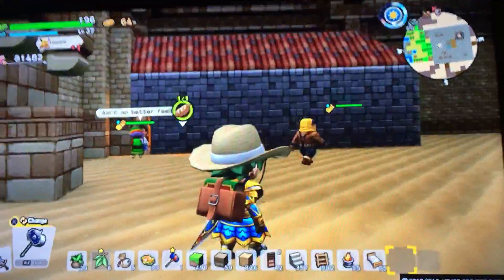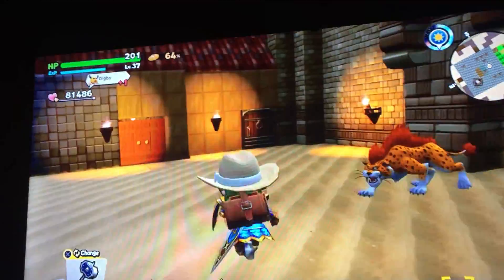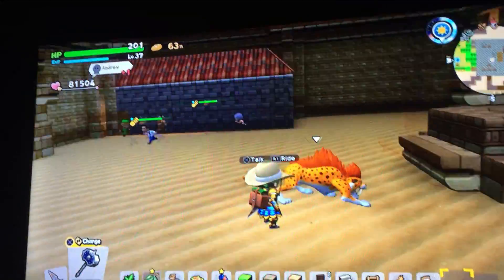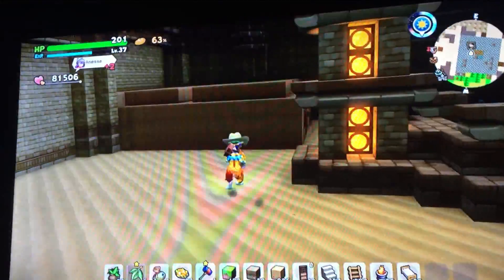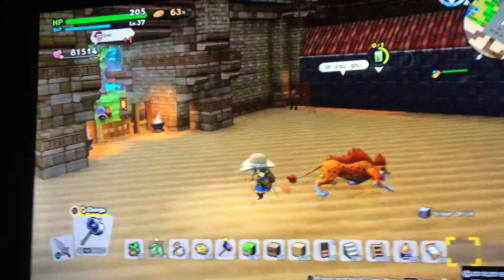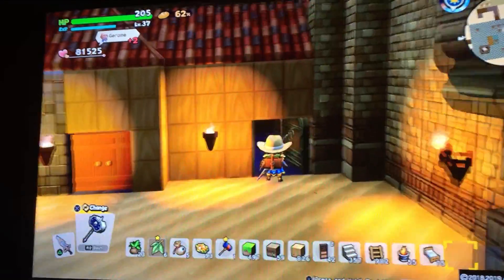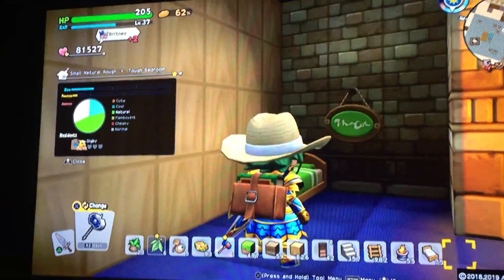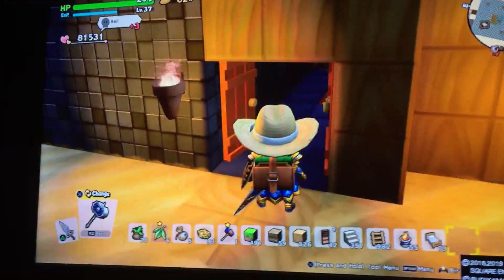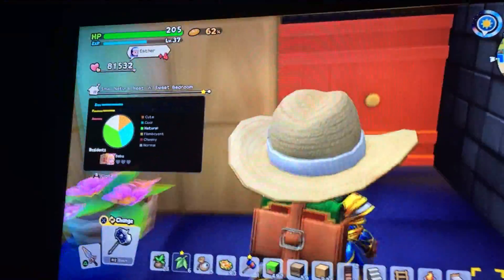Check it out — this is the first floor of the pyramid. It's pretty spacious, obviously, with plenty of space and buildings. And take a look — it's my saber-toothed cat! Let's take him for a ride. You can double jump on him too. Let me show you what's in this room. This is a private residence with a nice green bed and green sign — it's a rough and tough bedroom. And then this one is a neat and sweet bedroom — also a private residence.